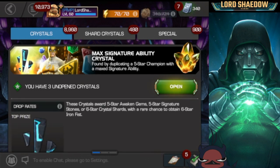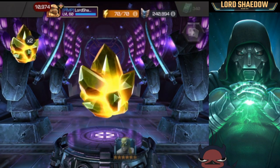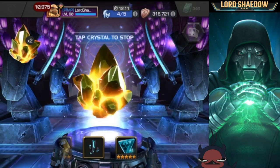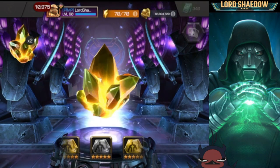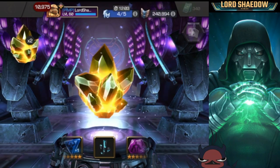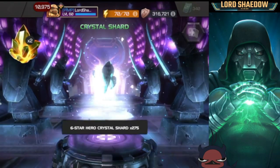Let's go ahead and open these up. We'll spin them out — first person you see is that Iron Fist. Let's tap that and see what we get. Six-star shards! Loving them, loving those six-star shards.